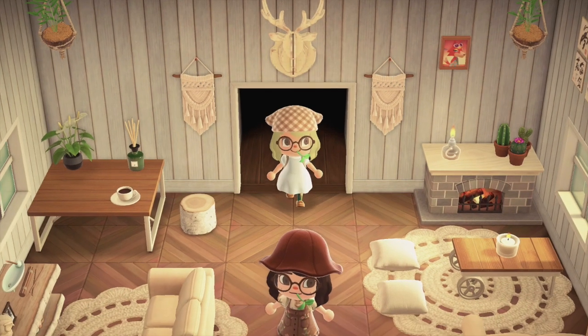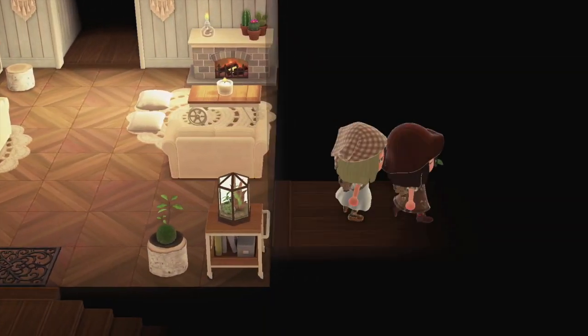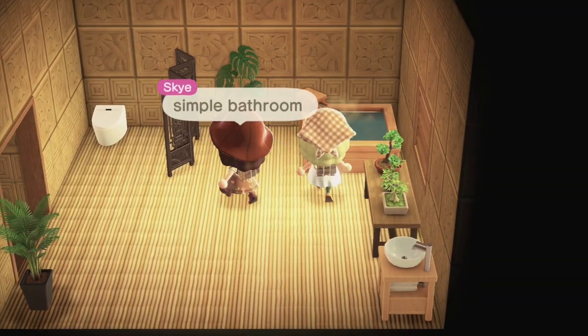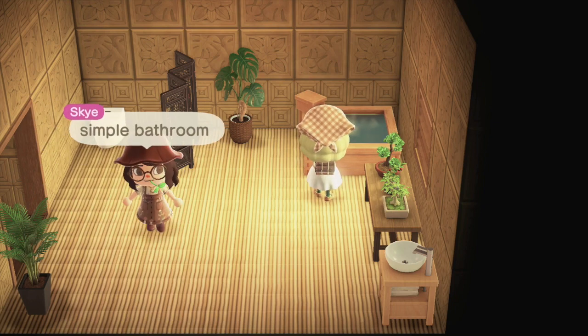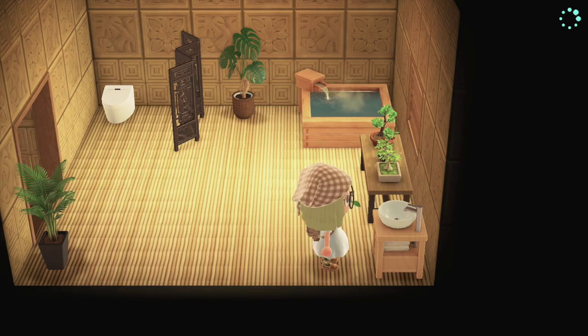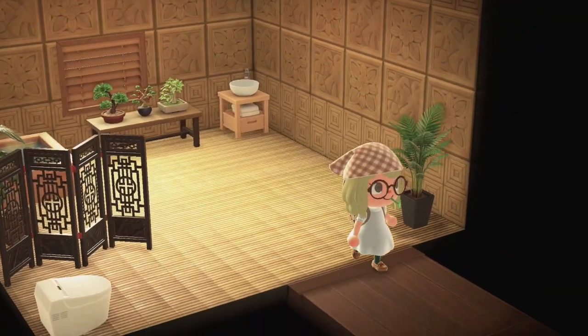And then the next room is the bathroom. She said her bathroom was simple, but I wish she'd done more because I haven't done anything in my house except my bedroom. I like how she has a little spa bath with the clear blue water — I think it looks really good. And you know you have to wash your hands especially right now.